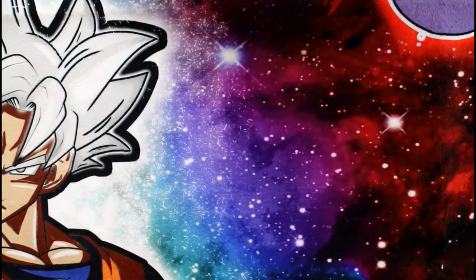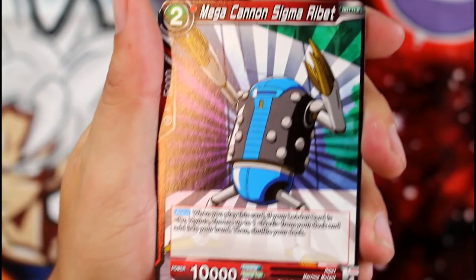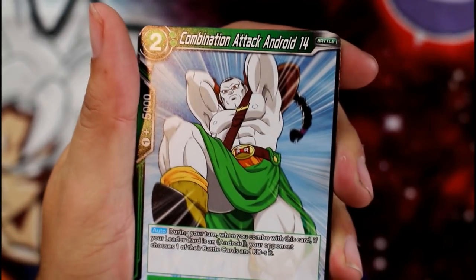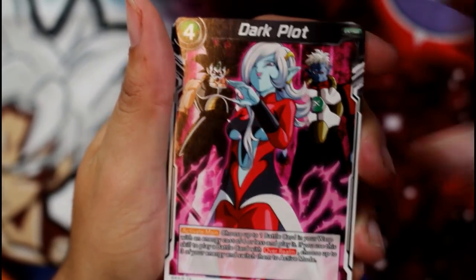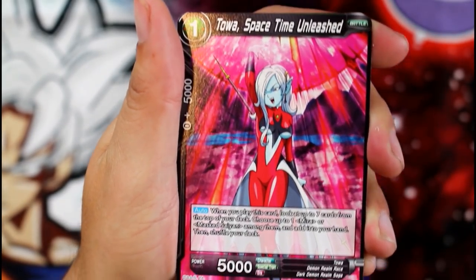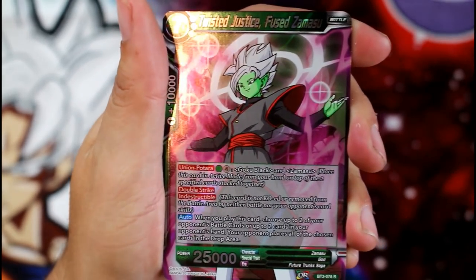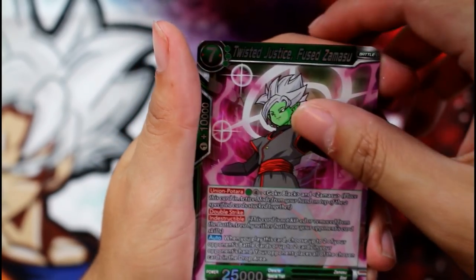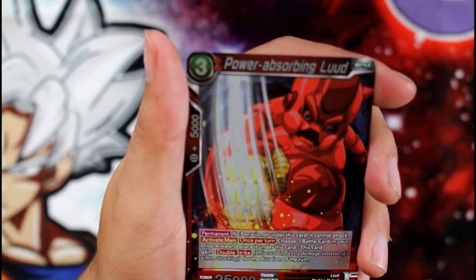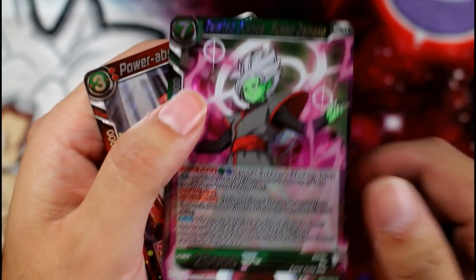We got the new Super Saiyan 3 Goku leader, Sigma Ribbit, Dark Plot — awesome extra card — the one-drop yellow draw card. Evil Psych — we just got this one foil. We got a rare Twisted Justice Fused Zamasu and an uncommon Power Absorbing Lude. There we go — our two rares. Look how shiny they look.